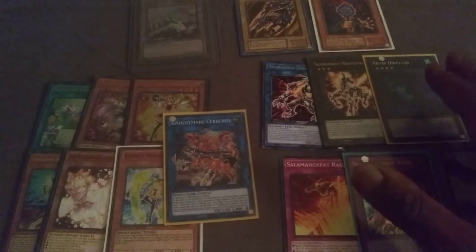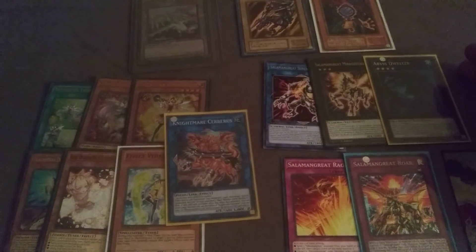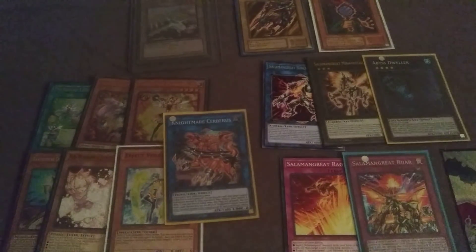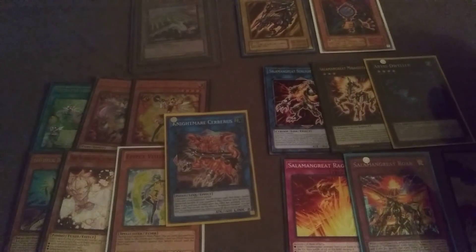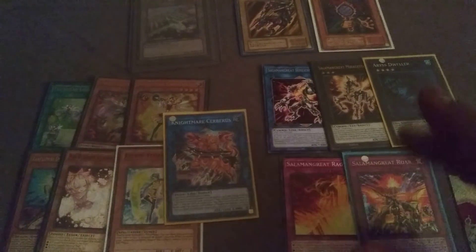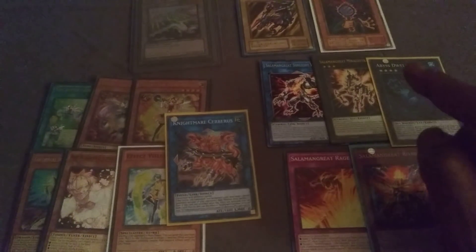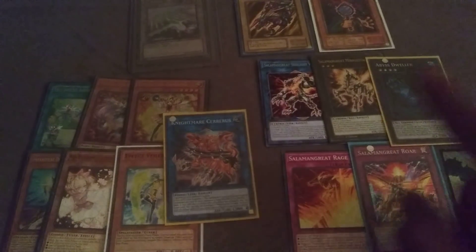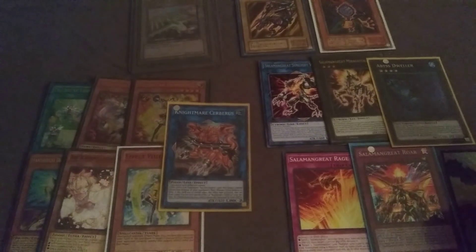Think about that — the deck only needs to run 10 or 11 main deck engine monsters to make it function, and then it runs about 15 hand traps. That's kind of indicative of the deck; it tells you the deck inherently is fair, and they use hand traps to supplement it. Because if you've ever lost against Salomon Grey, you didn't lose to their monsters — you lost because they interrupted you with hand traps backed up with traps. Our main deck monsters and extra deck monsters are inherently better than theirs, so we have to use our resources wisely.